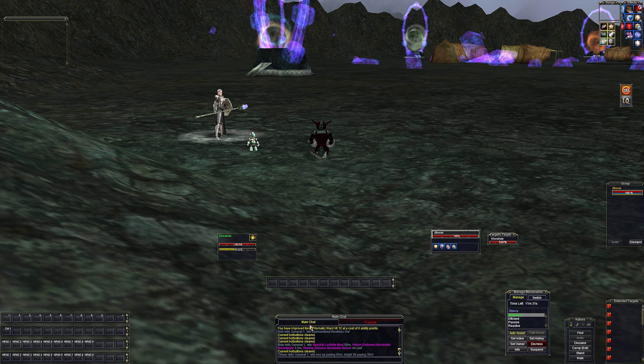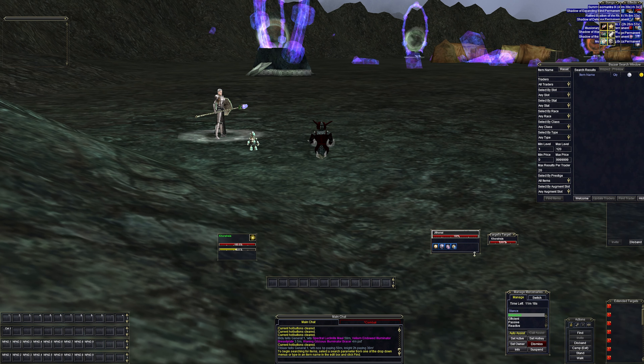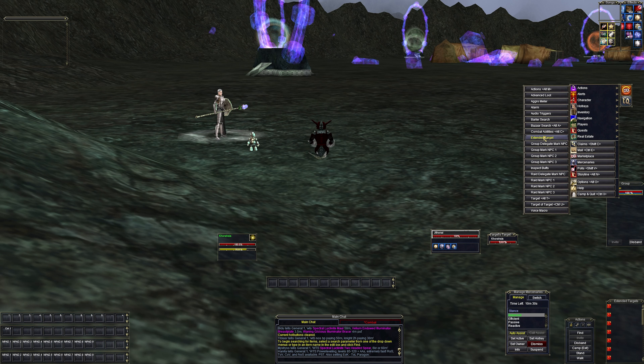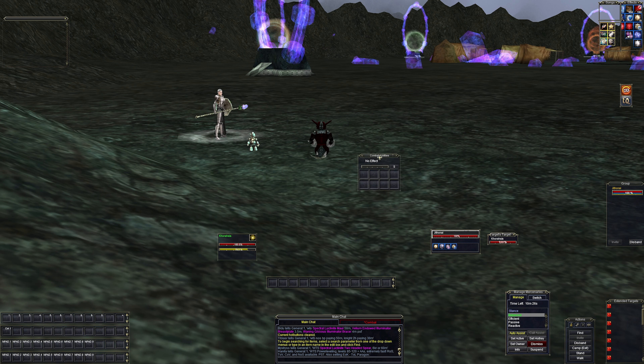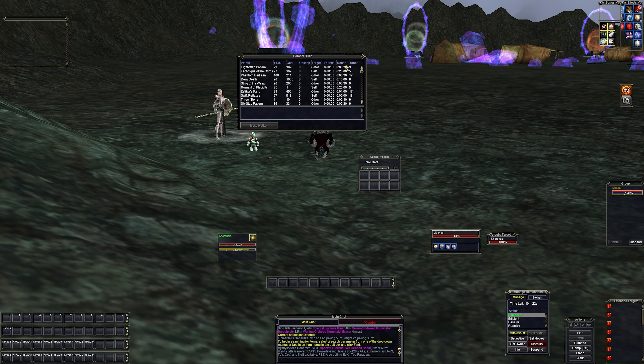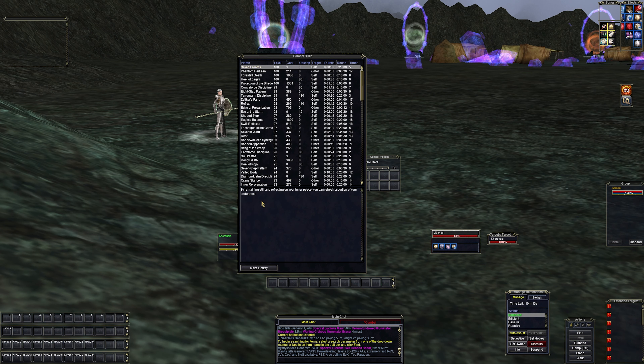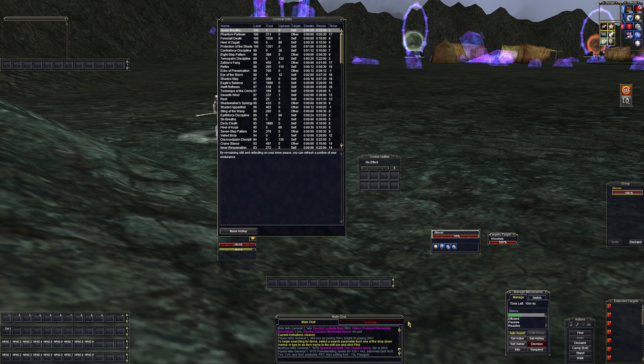Monks don't have spells but they do have combat abilities. Let's open that window — the shortcut is Alt+C. Inside we can see a list of different abilities. If we sort by level: 'Remaining Still' or 'Inflect on Your Inner Peace' lets you refresh your endurance, so this is an out-of-combat endurance regen. We'll put it on the hotbar. 'Seven Breaths' — your hands blur and merge together, striking your opponent multiple times — this is probably a spammable ability.